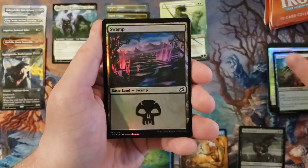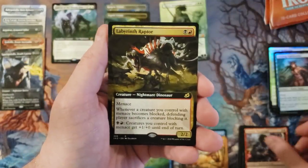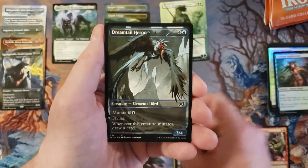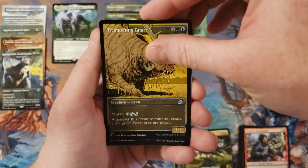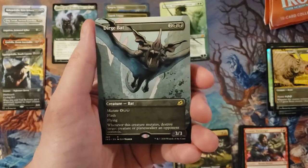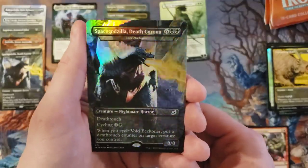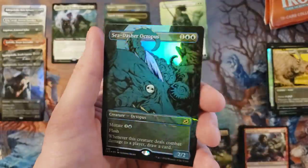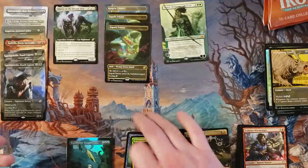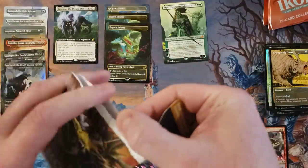Cunning nightbonder, swampy, frontier warmonger, labyrinth raptor extended art, slither wisp pack foil — nobody cares. Dirge bat in the borderless rare, and a foil Space Godzilla Death Corona, and a foil sea dasher octopus borderless. Let's just call them borderless because it's different artwork — I know it's supposed to be showcase in this set as far as how they named it, but they keep changing that vernacular over and over again.